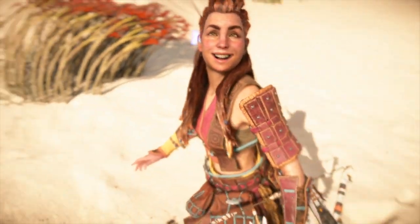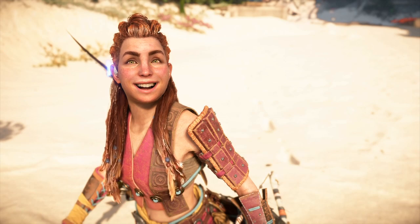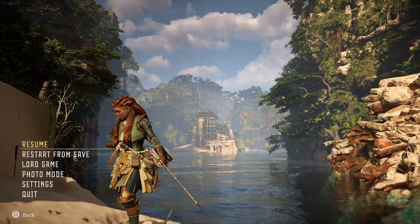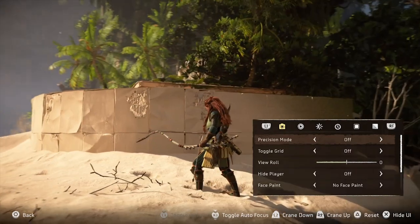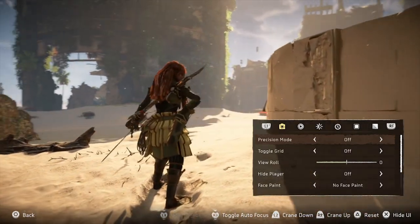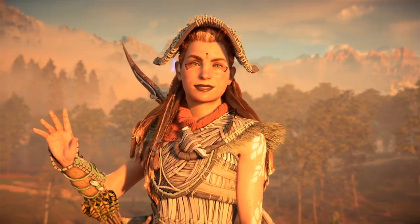Let's take a look at the photo mode. First we're going to look at the basic settings. To enter the photo mode, you need to press pause, then scroll down to the photo mode option. Once you're in the photo mode, if you use the left and right analog sticks, this will look and move the camera. This is really where you will start to do your first phase of composition, composing your image in terms of framing.